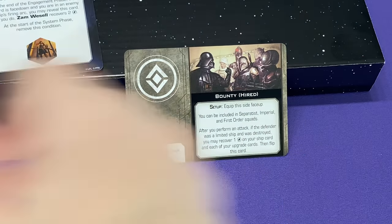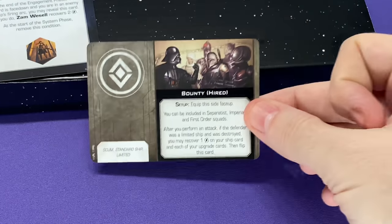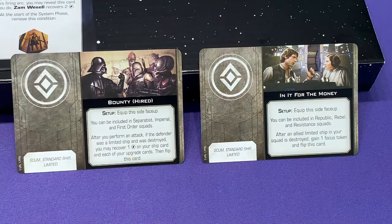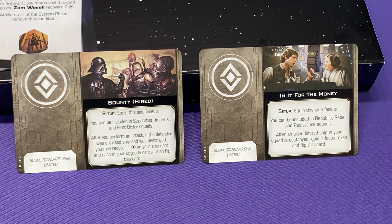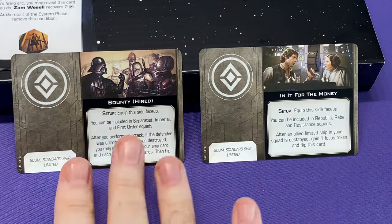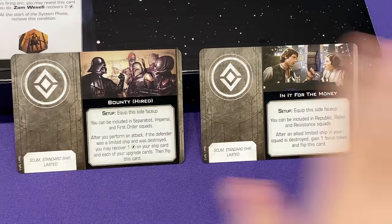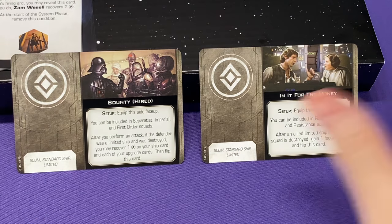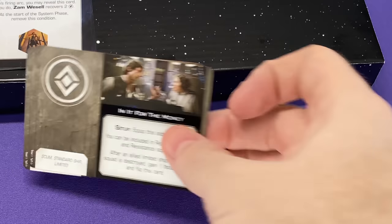We've got the Bounty Hunter Hired card — this is really fun. There are two of these cards, and they also have In It For The Money. These are great cards that allow you to have Scum go out and join the Rebels, or join the Empire, or the Resistance, First Order, the Separatists, or the Republic. Your scum and villainy can go join the good guys or the bad guys — but this is only for epic play. Just for fun; you can't do this in a tournament. I love it. I think more games need to have cards like this to let those Boba Fett-type folks go join more stuff.